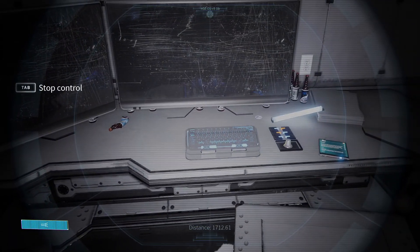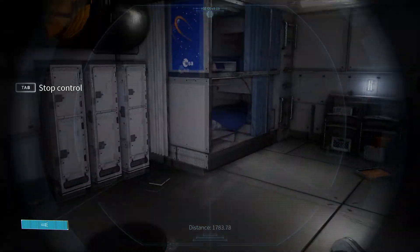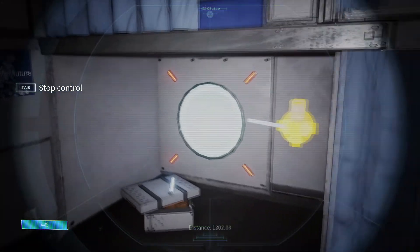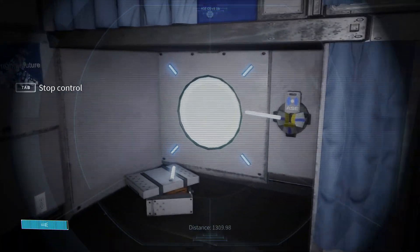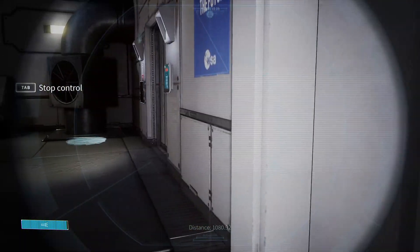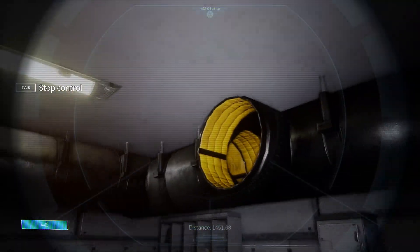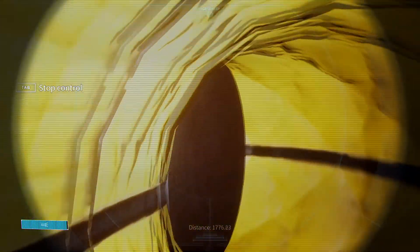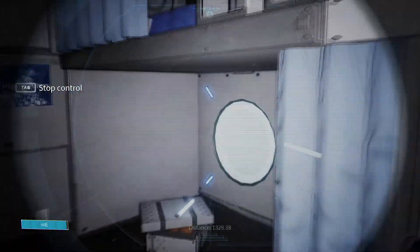Found 1881. That's probably the password. So 1881 is probably the password for the other door — maybe, or maybe it's this one. We'll figure it out.